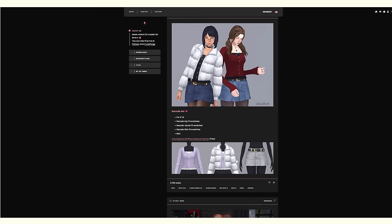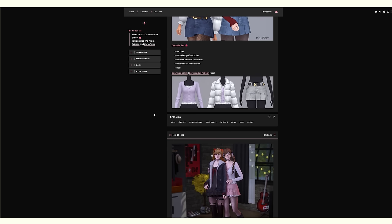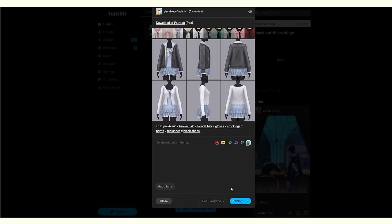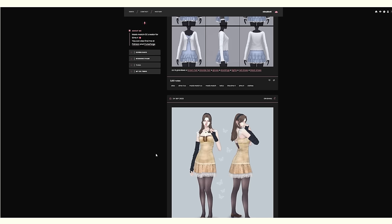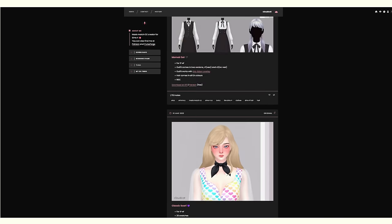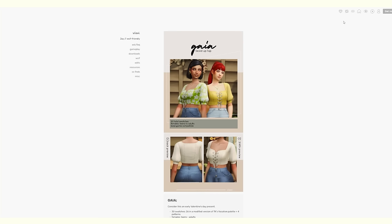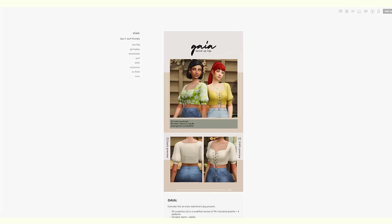I'm planning on downloading quite a bit today so I honestly don't have time to link it all. You can find it by going to my CC finds. I won't be linking it in the comments as I've been doing for a long time — it takes very long and I'd rather put that energy into actually creating videos. I do want to do custom content videos, just not custom content hauls.